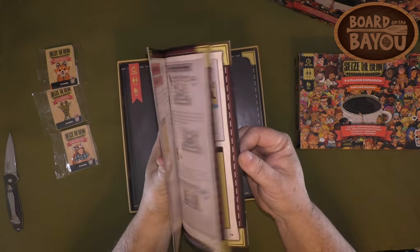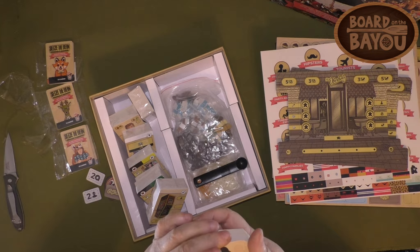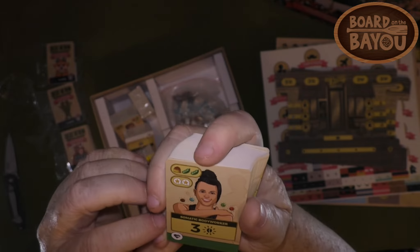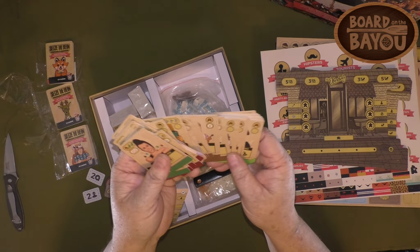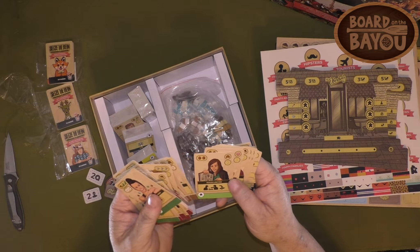Now let's look at all the cards — there is a lot. Here's an idea of the cards in this game. These are the customer cards, showing what you need to serve them and the different requirements. There is a lot of variety with all these different customers.